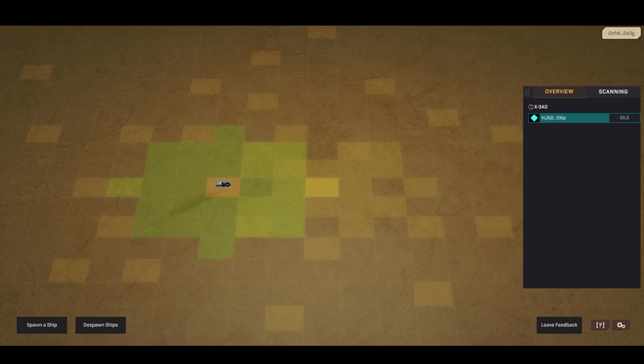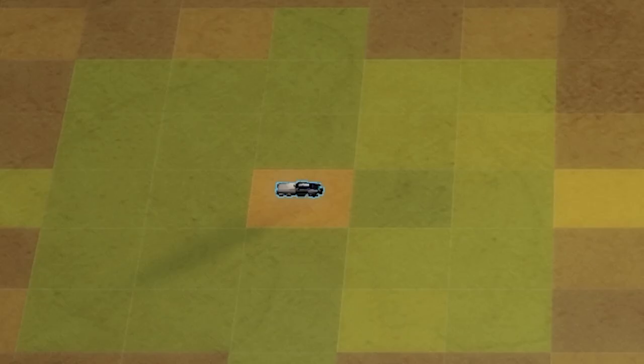To click on your ship again, go to the right-hand side and click on the overview. As you can see, it is highlighted at the moment, which means you can move up to three paces. You might be wondering why all the tiles are different colors. Green is where you can move to. Light gray means there are not many people on that tile. The darker the tile, the more people there might be on that tile scanning for something.